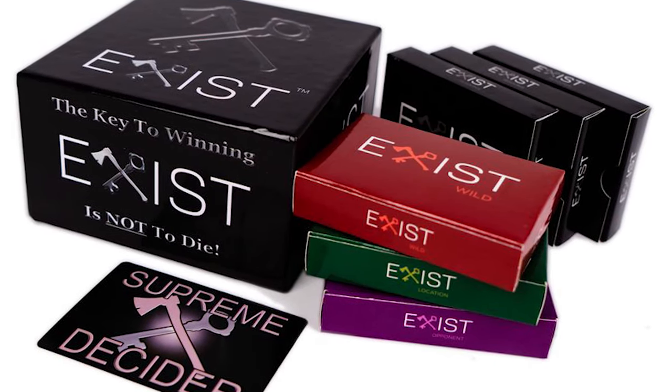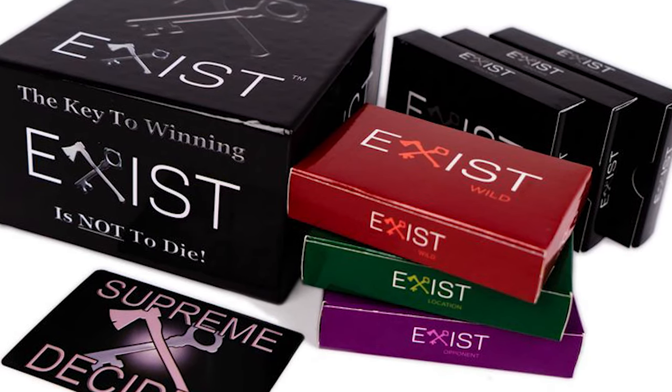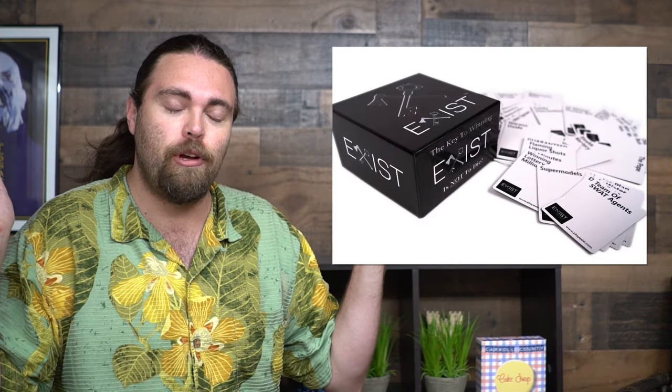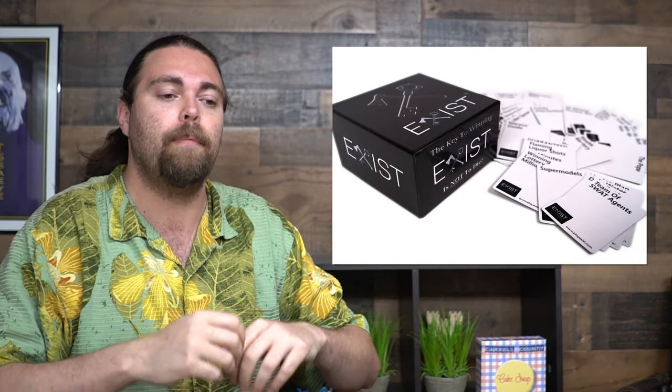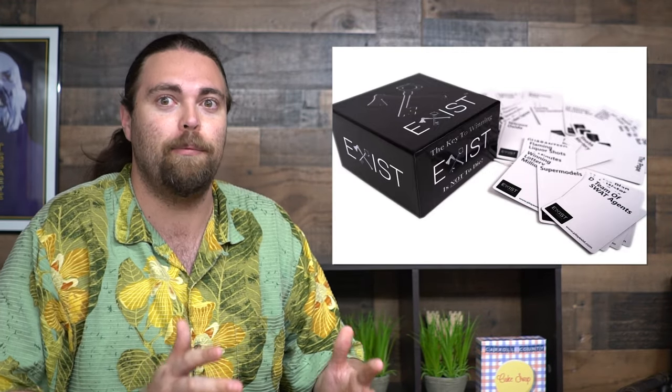In Exist, you're basically going to be choosing a Supreme Decider, and they are going to be drawing cards from three decks — wilds, opponents, and locations — to make a scenario you need to survive. Every other player gets a hand of resource cards, choosing one and placing it face down in the middle of the table, much like other judging games. The Supreme Decider shuffles them, lays them out, and decides which one would help survive the specific scenario.